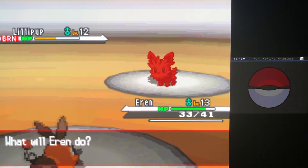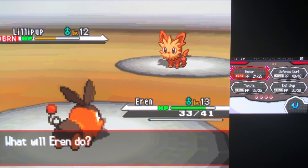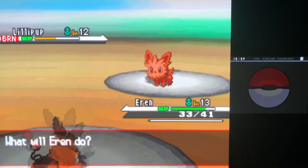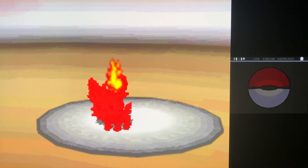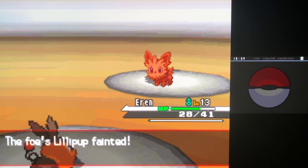We get the burn, so everything is okay. The flinch and the Work Up had us looking rough, but the burn cuts Lillipup's attack in half. With the Work Up buff it's still going to do decent damage, but as long as we don't flinch I think we'll be just fine. That burn was so huge.